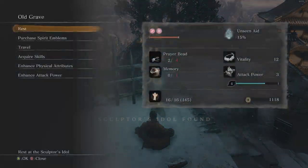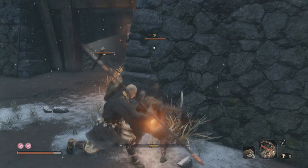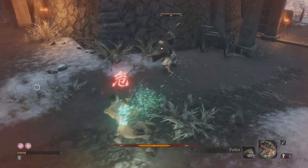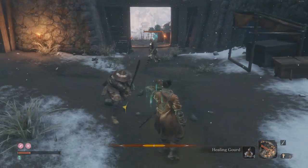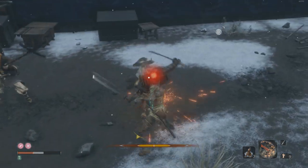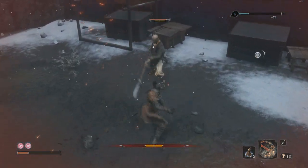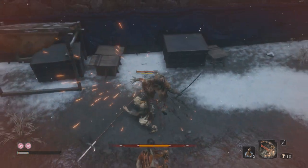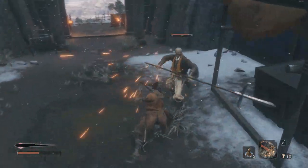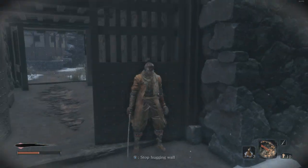The Old Grave idol is right there. Be really careful trying to backstab this monk — the way he walks and turns around, it's very easy to get caught out. You might accidentally go a little too far left and the guys on the bridge see you, and it gets messy. If you do get caught in trouble here — the general is smacking me in the back — wait for them to turn around, get some distance, resuscitate, and then at least backstab one. This is another safe place to run, just through these doors here.